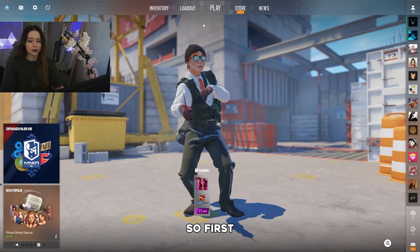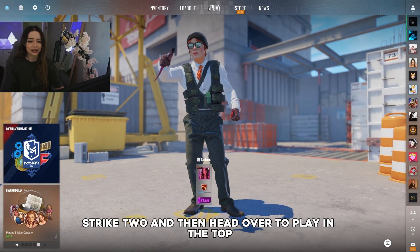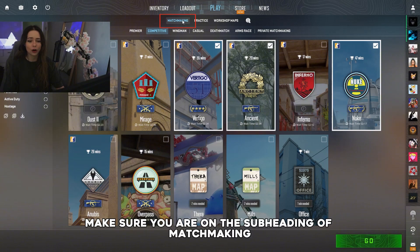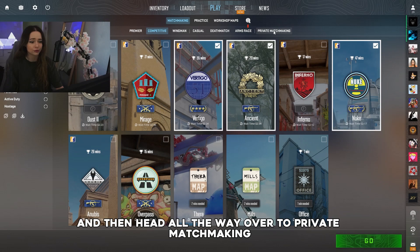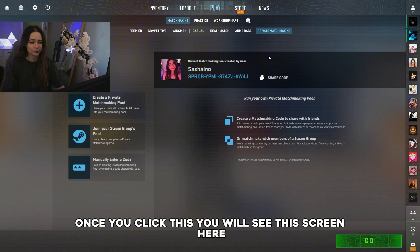So let me show you how to set up a CS2 private match. First, open Counter-Strike 2 and head over to Play at the top. Once you click this, make sure you are on the subheading of Matchmaking, and then head all the way over to Private Matchmaking on the right. Once you click this, you will see this screen.